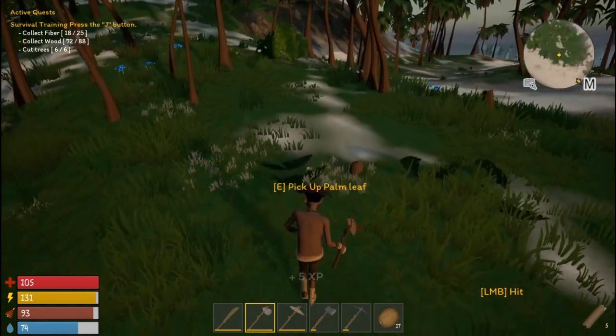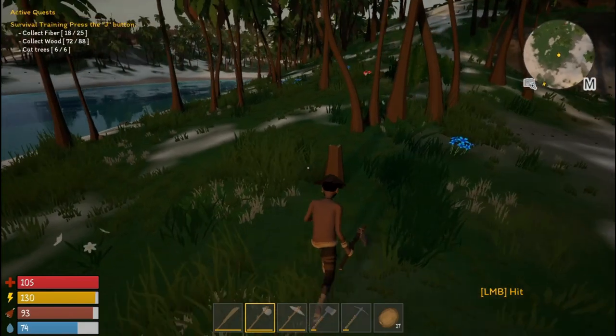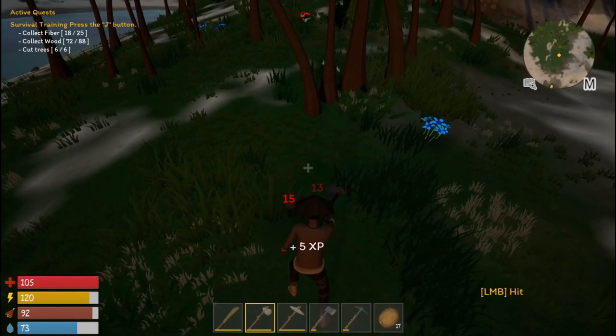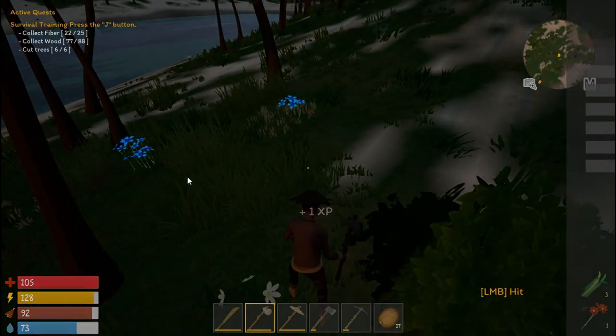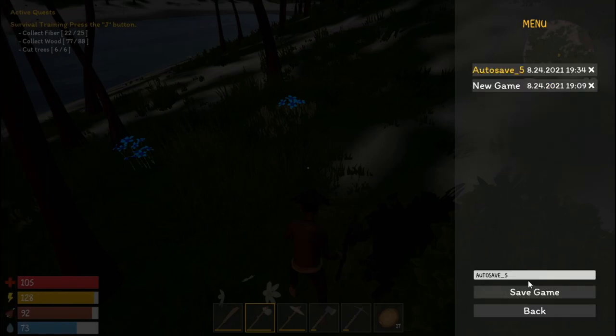Learning lots in the first episode. It's getting kind of dark — we need to gather a little more wood. The tutorial is telling us how to build a base. I'll brighten it up in post. I'm looking to see if there's any way to change the brightness in the video settings — I'm not seeing one. There is a save game option — this is where you name it. 'YouTube' — save.